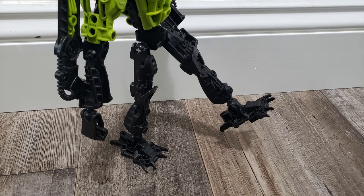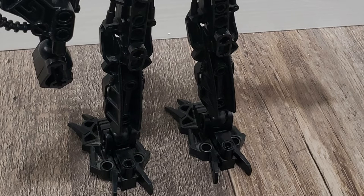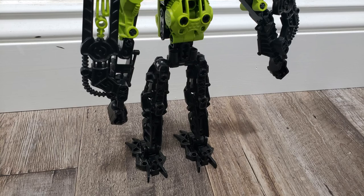Same story with the legs — they're basically just standard Inika-style legs. I do have some black pegs in the lower leg just to fill it in a little bit, because on this specific mold it just seems like there's a lot of empty space, and I'm not a huge fan of that. So I just do that just to fill it in.